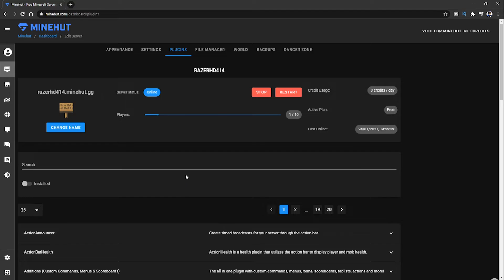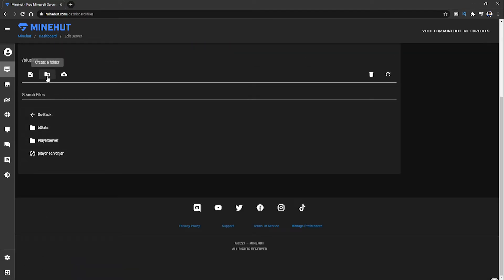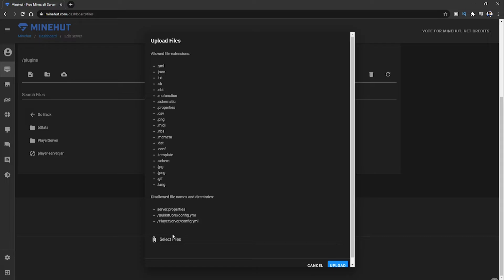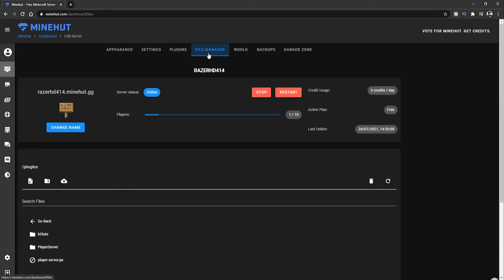If you don't want to use that menu to install plugins, come back over to the file manager, go down to your plugins folder, and you can upload plugins you have on your computer. Click 'Upload Files' — that's the one you want — and upload your plugins from there. Sorry, I'm going quite fast because there's quite a few things to cover, but hopefully you can understand. If not, go back through the video or put it on slow mode.